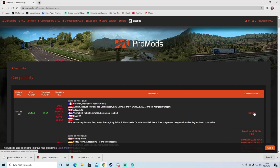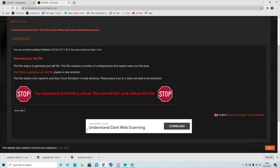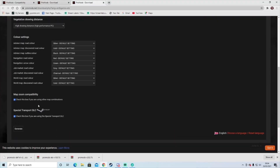So once you've done that, go to installer, then go to generate definition file. If you are using the Special Transport DLC, you would need to tick it as well. And also map compatibility zoom, you would need to tick that. Generate that, and then go to your downloads.